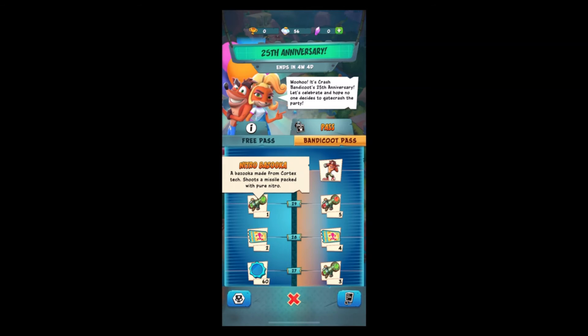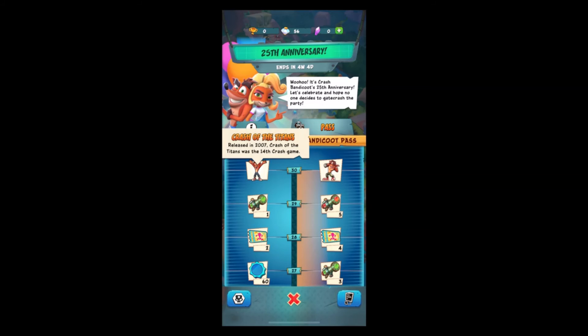The tier 30 skin for free pass is Crash of the Titans, released in 2007. Crash of the Titans was the 14th Crash game.